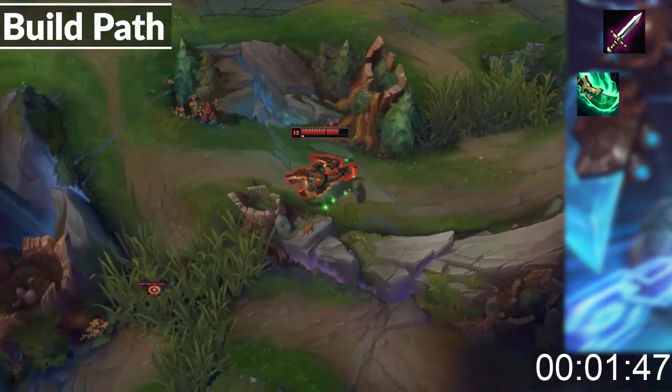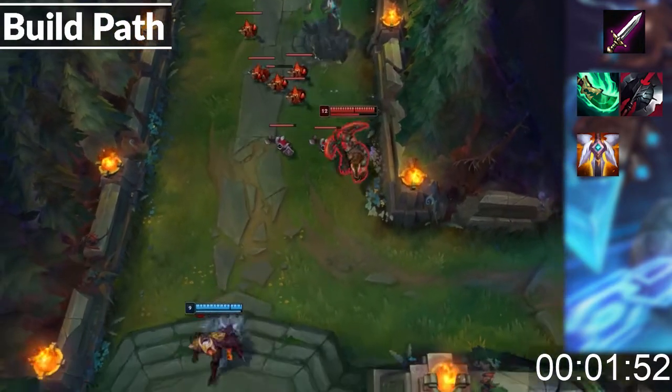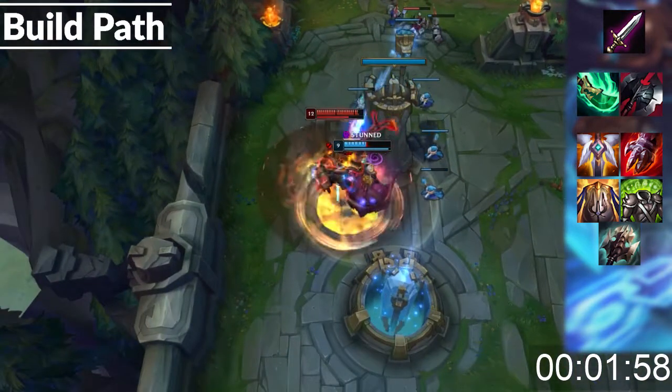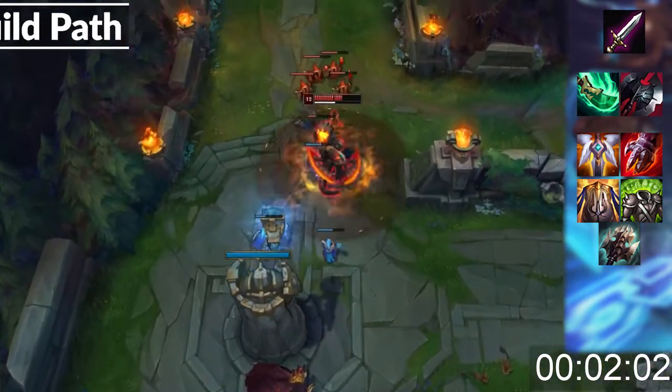After that, you'll want to buy Black Cleaver, followed by a Guardian Angel. After that, you can choose between items like Sterak's, Randuin's, Spirit Visage, and Titanic Hydra. If you're going to pick up Titanic Hydra, make sure to purchase Tiamat early. It's great for shoving, and you can use your Tiamat active during your W to cancel its animation.